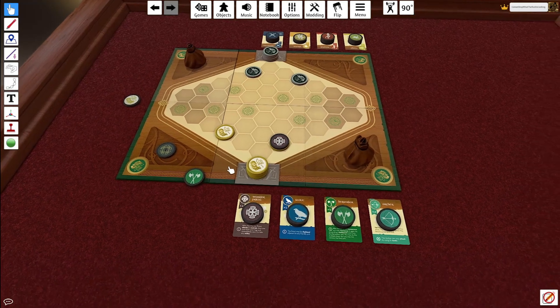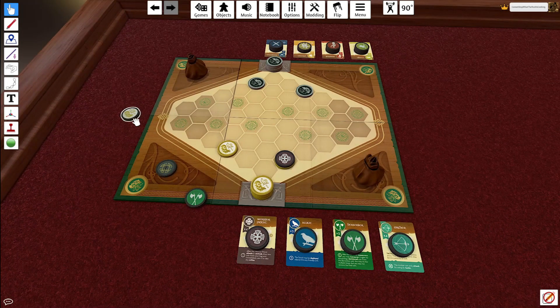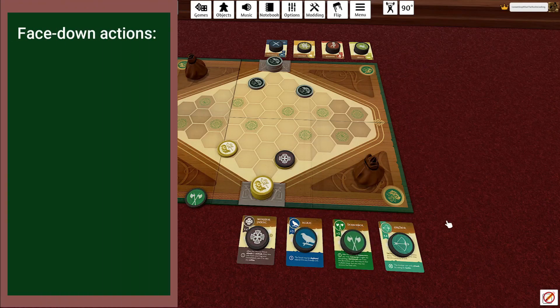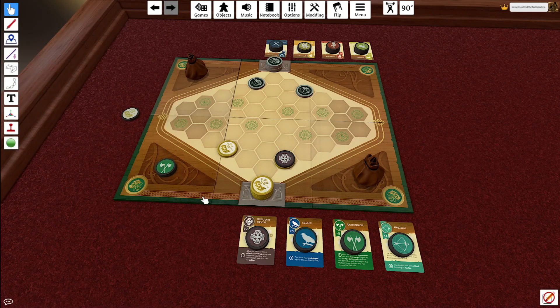If you play a token face down, you can claim control of a section on the board, claim initiative — meaning you go first next turn — or take any one token from your supply and put it into the discard pile, which gets shuffled back into your bag. This gives that piece more chance to be drawn and used more often in the game.